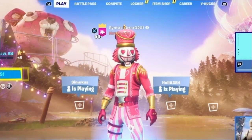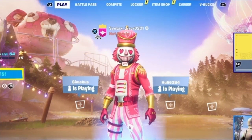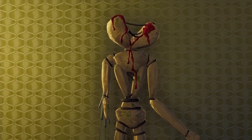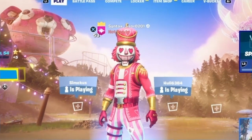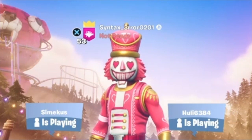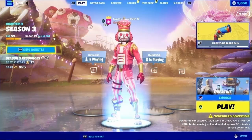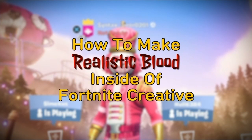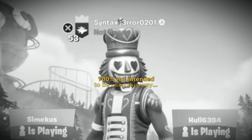Just a little background on this whole realistic blood journey: my first ever feature was initially denied because of blood that I put on a character. So in case any of you are wondering whether or not I know what I'm talking about, just know that I had a map denied because the blood in it was too realistic. Hey everyone, this is Syntax and today we're gonna be taking a pretty in-depth look at how to make realistic blood inside of Fortnite Creative using a prop that was 100% not intended to be used this way.